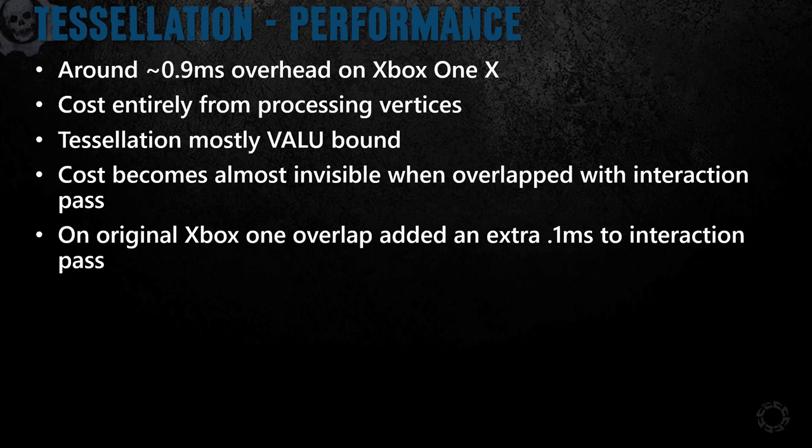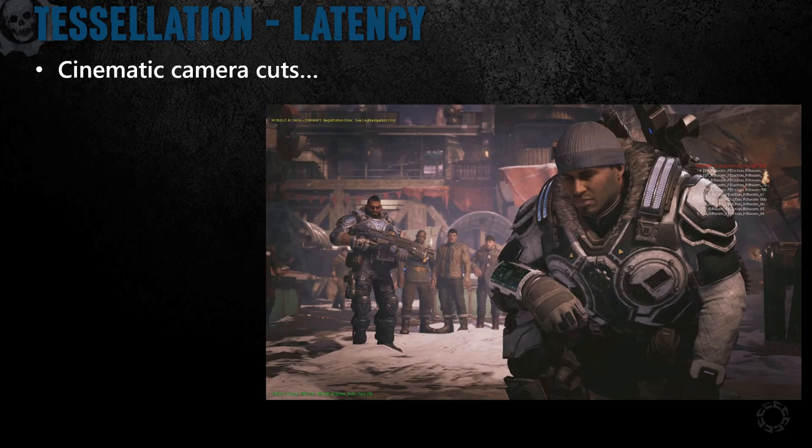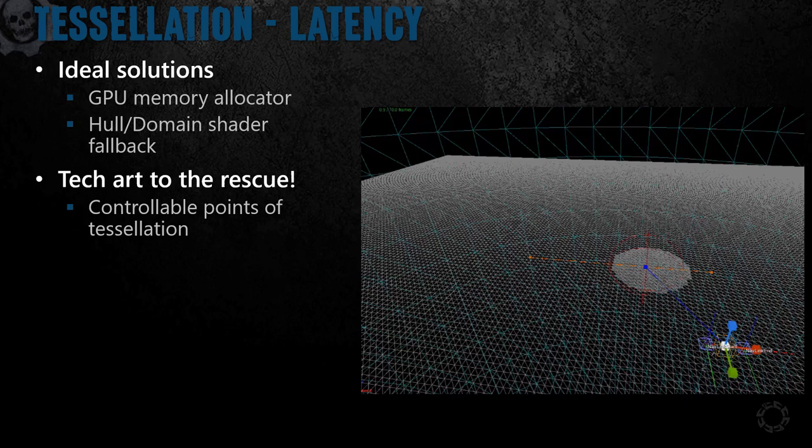We almost got away with all of our frame amortization, but then we remembered that sometimes you have camera cuts. The problem is we don't opt to tessellate a mesh until it's on screen, and once it's on screen, it takes three frames of latency before we can provide the tessellated mesh. Usually it's not noticeable, but when the camera is close to the terrain it can be pretty jarring. If you watch the snow on the ground, you'll see a distinct pop. The primary issue stopping us from doing everything in one frame was the need to read back the vertex and index buffer size results on the CPU. Some options were to write a memory allocator compute shader — our output tessellation meshes were all sub-allocated out of a single large buffer, so this isn't as crazy as it sounds — or if we detect we need tessellation results immediately, fall back to using hull and domain shader tessellation.